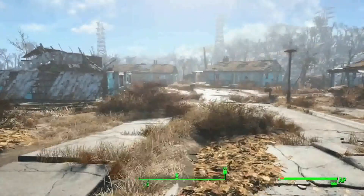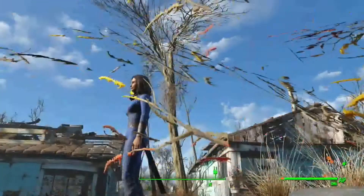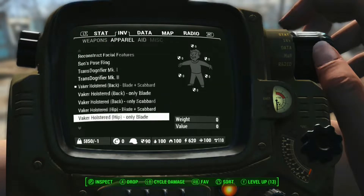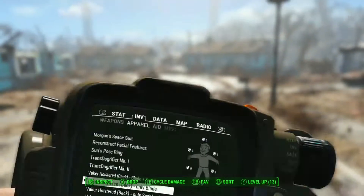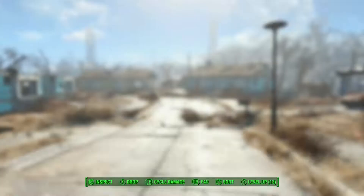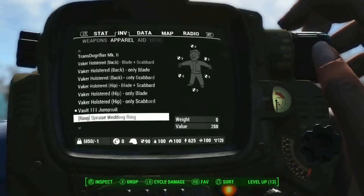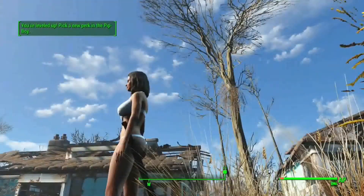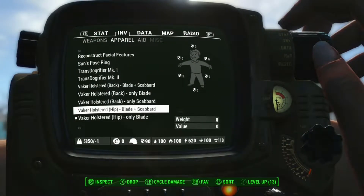Before we test this out, we're just gonna look at the various apparel items you can make. There's one of the sheaths — you can put it on your back, but that also makes you naked if you put it on your back. You can only keep putting it on your back; I think it's just if it's on your back. You have different versions — if it's on the hip it actually keeps your vault suit on. Actually no, that's the only one I saw. Weird, so I guess the only one that works is the very bottom one.